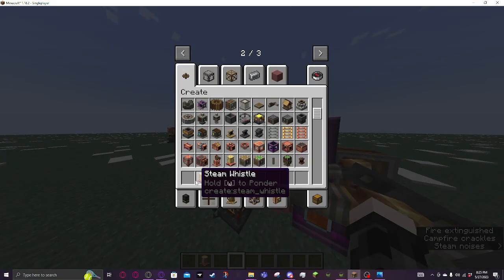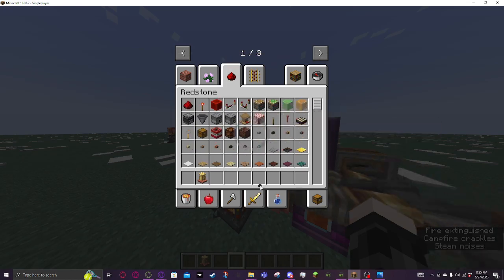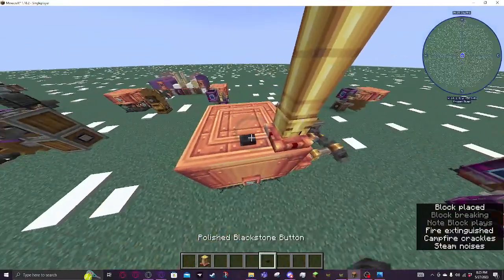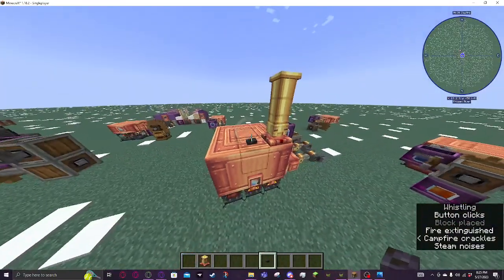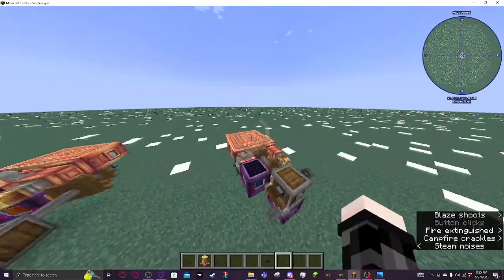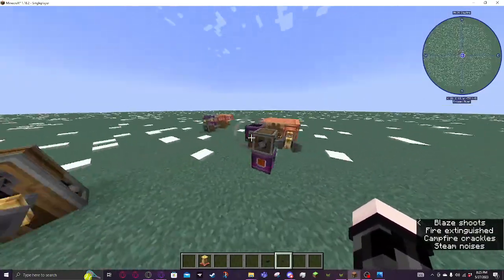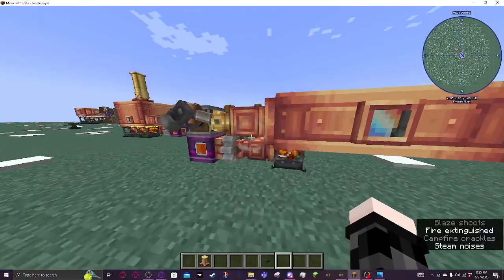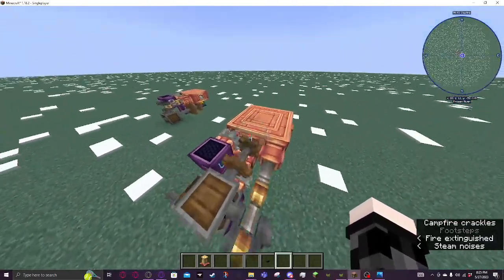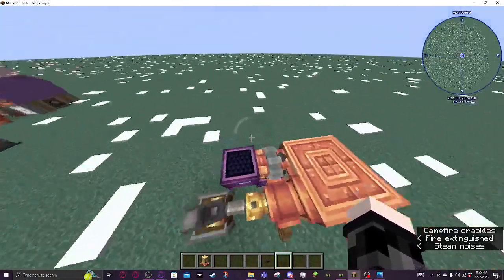The cool thing with steam engines is you get a steam whistle. I'm just going to make this tall enough to get a good load of power. Another compact steam engine — not particularly powerful, but it works. Much more compact design.